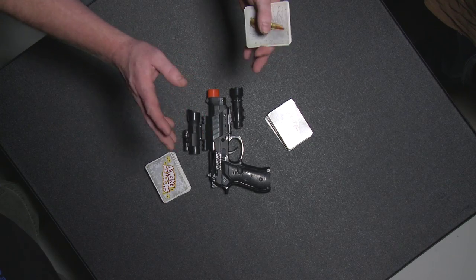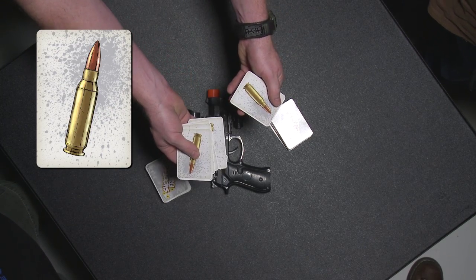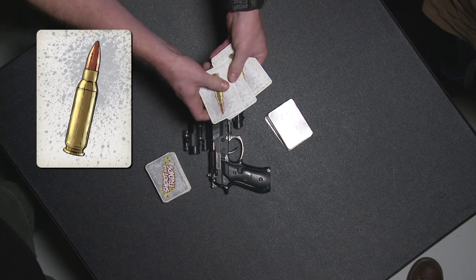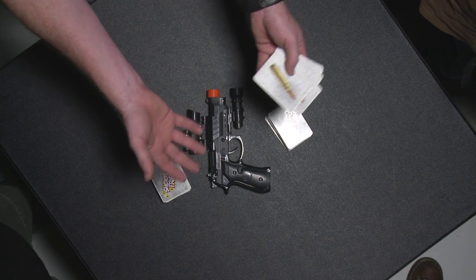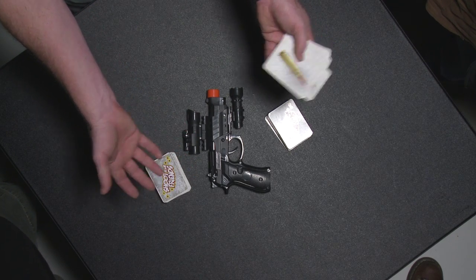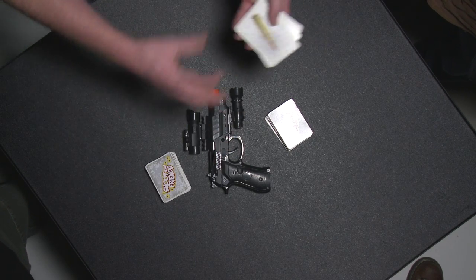Shoot Your Friends is played in six rounds. There are six bullet cards to mark the rounds. After each round, the winner takes a bullet card. When all the bullet cards are gone, the game is over and whoever has the most bullet cards wins. In case of a tie, one more round is played in sudden death — the winner of that tiebreaker round wins the game.